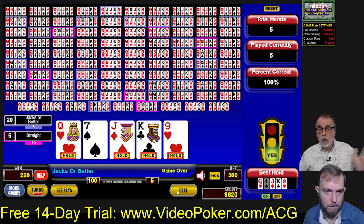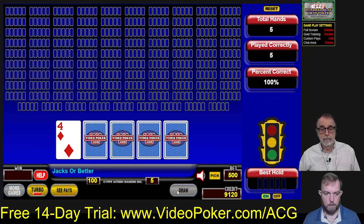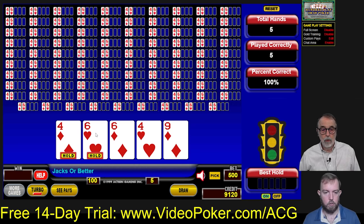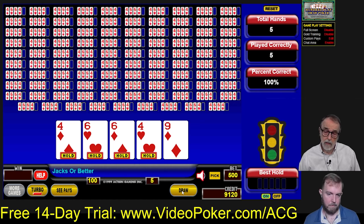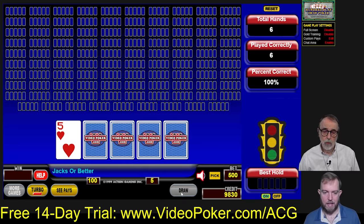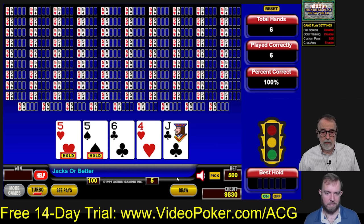Two pair — at least we double our money. We're guaranteed at least 1,000. If you have two pair drawing to a full house, there are 47 cards left and four will complete your full house, so you have a one-in-twelve chance. So you should get, on average, eight full houses out of 100 hands. We got six — a little below average, but you should have gotten eight on average.